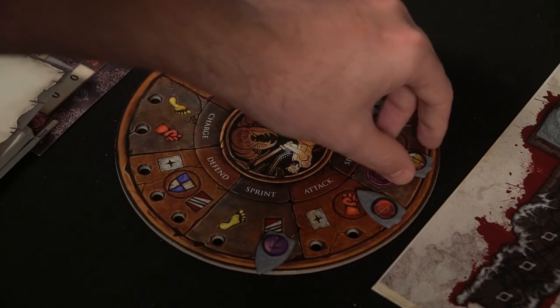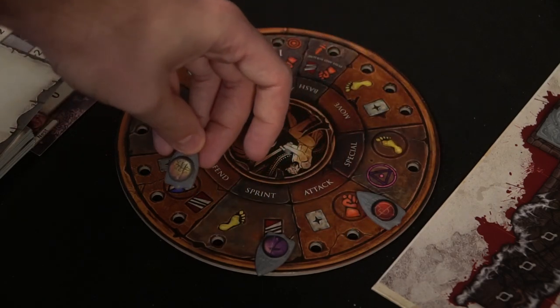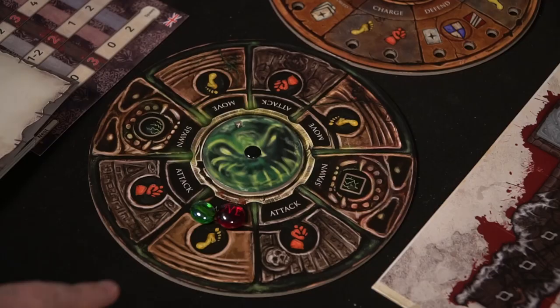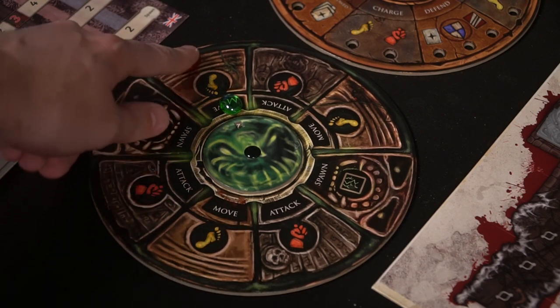You lose if you have no more characters to select, or if all your characters fall in a specific scenario, and you win if you can get through the entire thing. The game is unique because it has a rondelle system — actually two of them — where you use these little boards to select specific actions. We're just going to review the game to give you a good idea of how to play, without a full how-to-play, because it's a massive game with about 40 pages of rules.